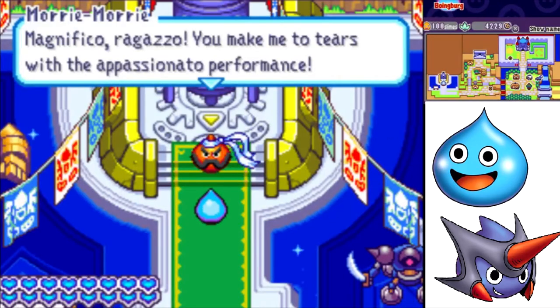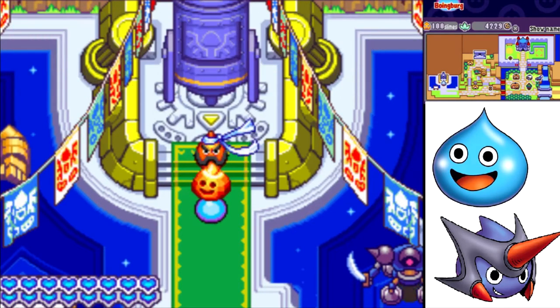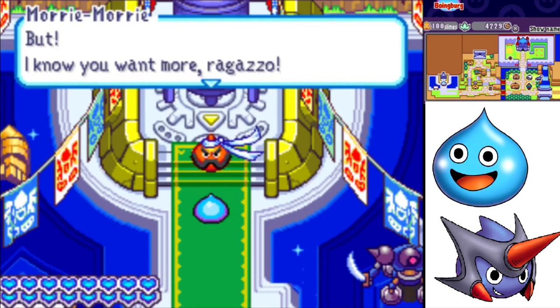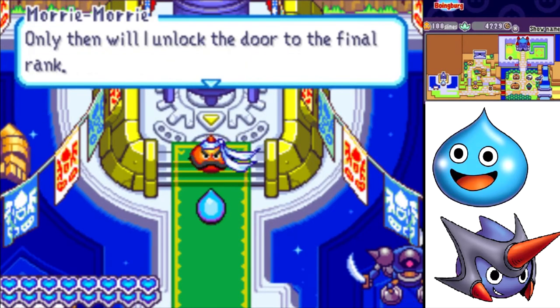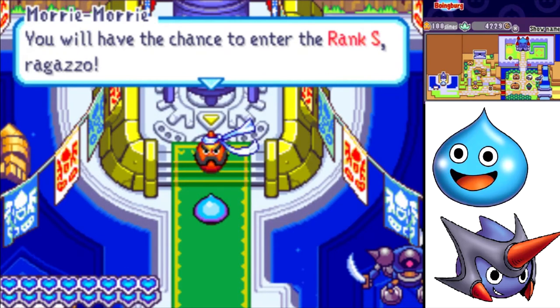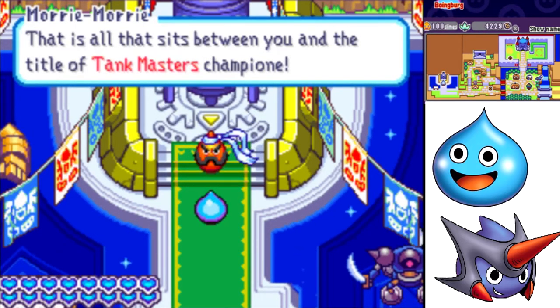We get the recipe for Oracle Slimes now — we get a lump of Oracle Slime, so now we can make a Kafrizzle. But if you want more, you must rescue all 100 Slimes of Boinberg, then come see me. Only then will I unlock the door to the final rank. You will have the chance to enter Rank S — that is all that stands between you and the title of Tankmasters Champion. I want Rank S, the Prima Battaglia!